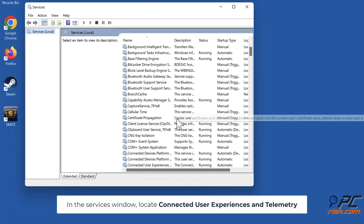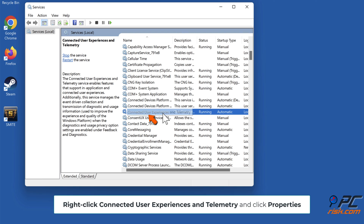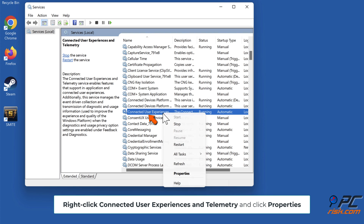In the Services window, locate Connected User Experiences and Telemetry. Right-click it and click Properties.